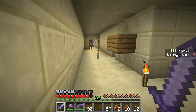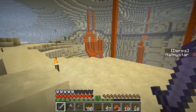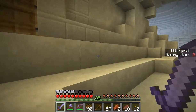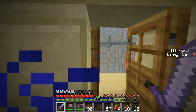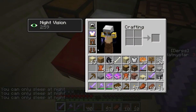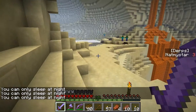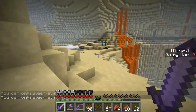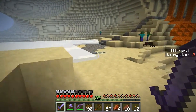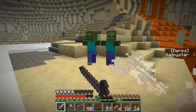I wonder what this is all about. Oh well, I don't care, zombie. I do not care at all. Get away from my house that has two doors but is not a double-doored house. I can only sleep at night. Let's put this in the chest. You know what that tells me? That tells me it's down there.